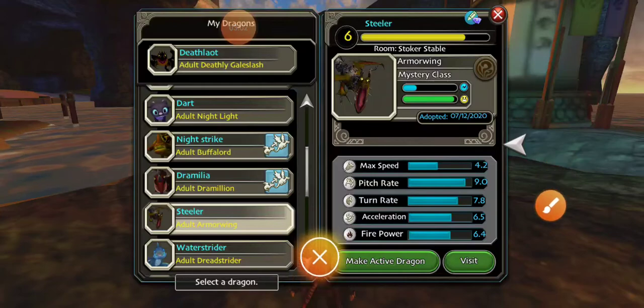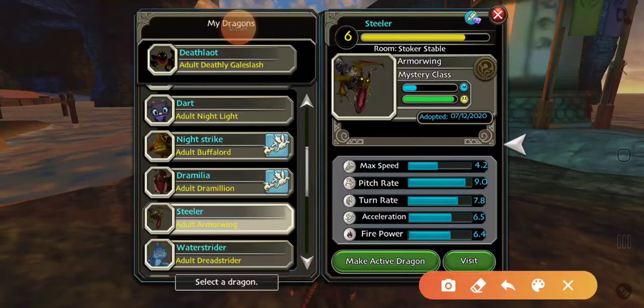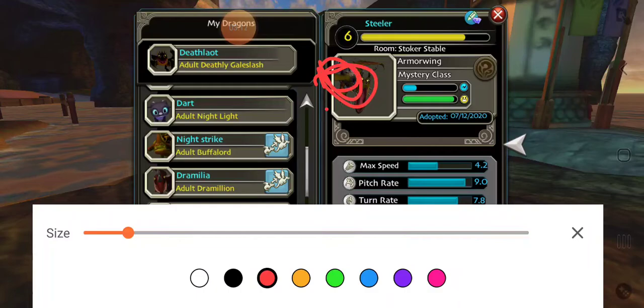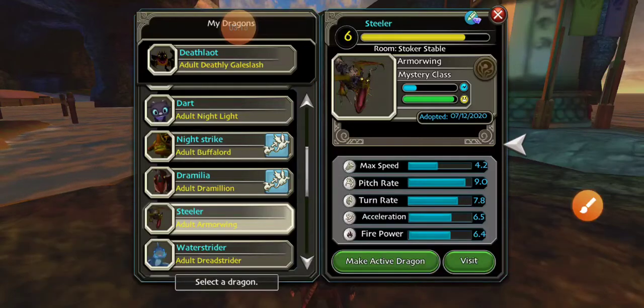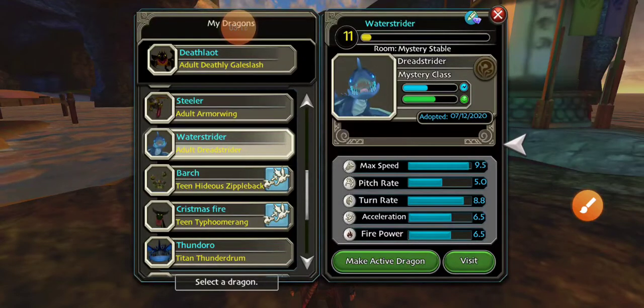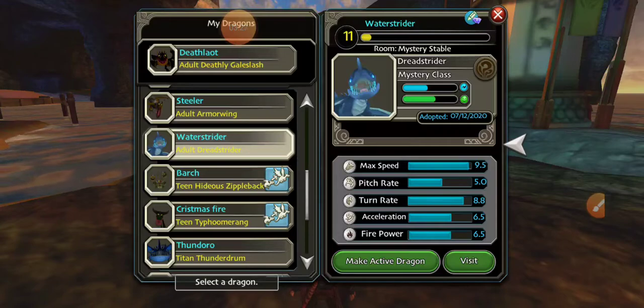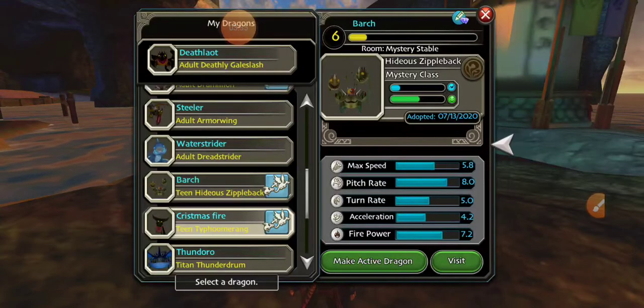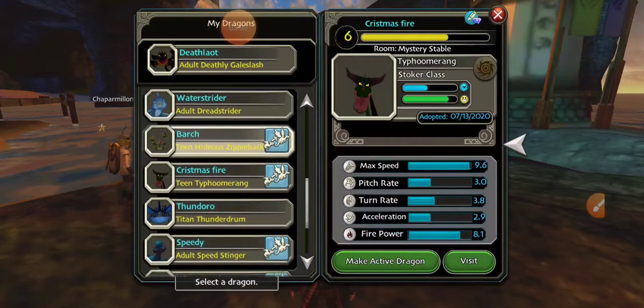I'll show you that right now — see right there, he's sort of naked, so he's very exposed. Water Strider, a hybrid dragon — it is a mix of a Flightmare and a Speed Stinger. I have both; I have one of them, the Speed Stinger.